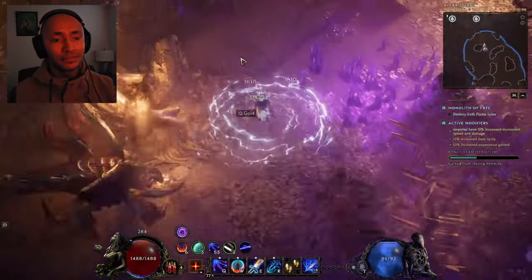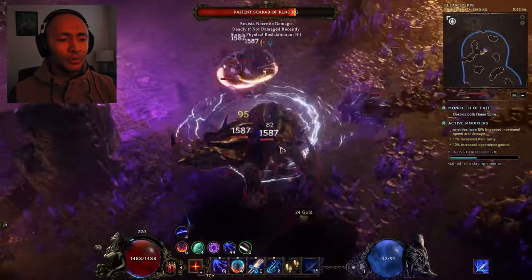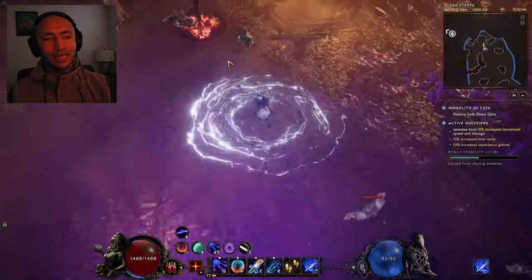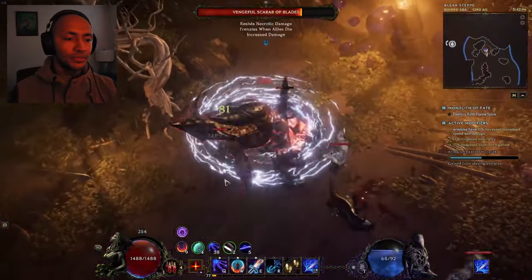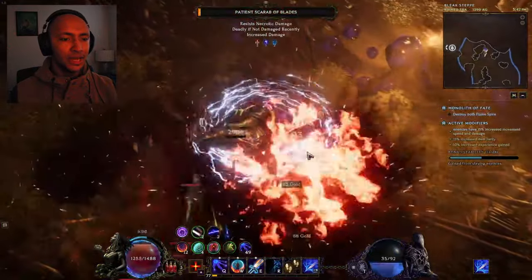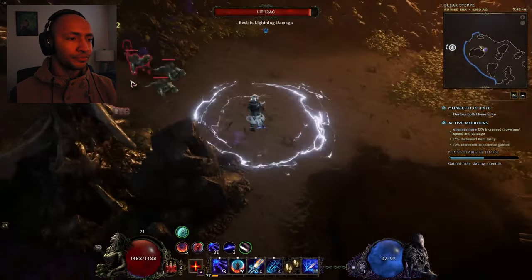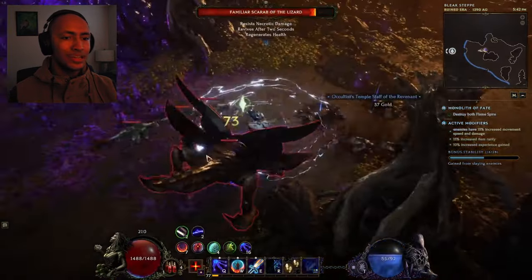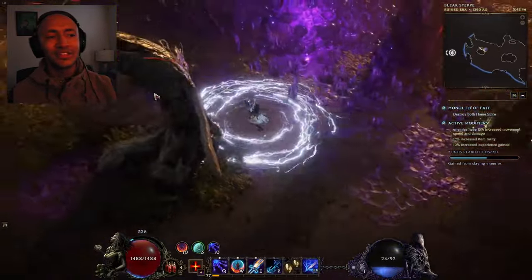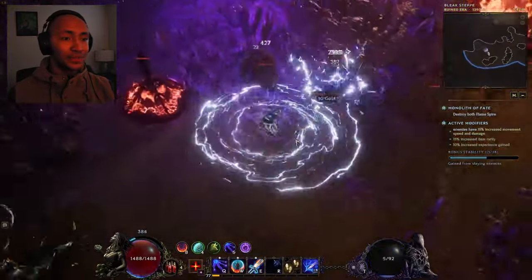Spellblade has amazing scaling options, especially in the late game. And if you're wondering why we're not taking any damage, there are about five different defensive layers that Spellblade has access to — it's pretty disgusting. You can see the amount of damage done to enemies just by surging to their area. When we arrive, things just kind of die because we're casting so many different lightning spells and have scaled them all up a lot.